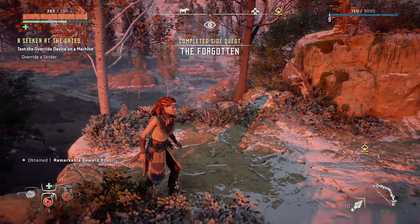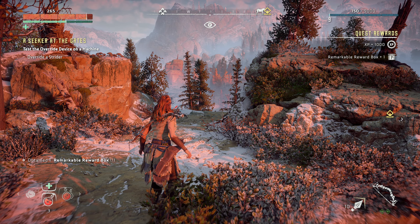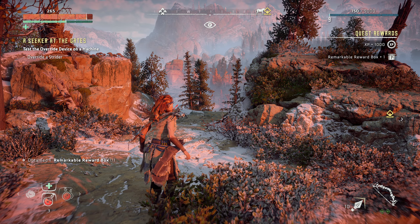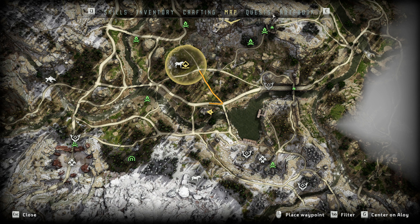The Forgotten — that was a nice, really easy quest. Override a Strider is the main thing now. I got plus 1000 XP and a remarkable reward box. I need to be checking out more of these reward boxes — I do get them, I just need to open them. Let's open it — metal shards, metal vessel, and chill water.